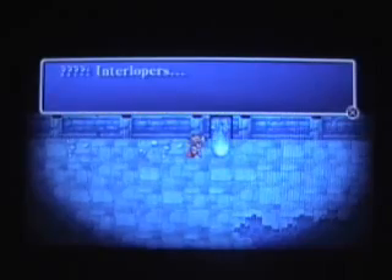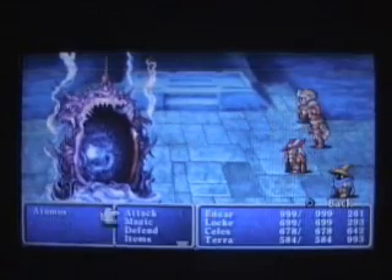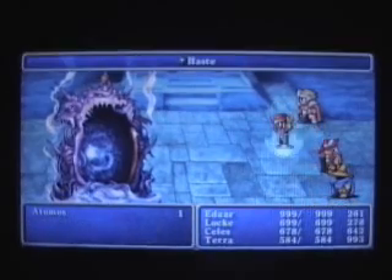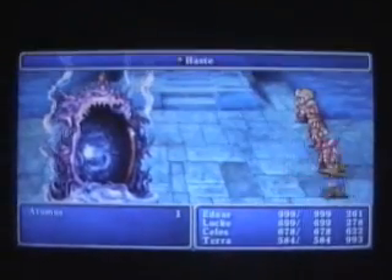Well, here we go. This is Atomos. Atomos was really annoying in the original time we fought him in Final Fantasy V, and he's just as annoying here. Pretty standard opening turn — just get Haste and Fog 2 going, and try to weather the storm.